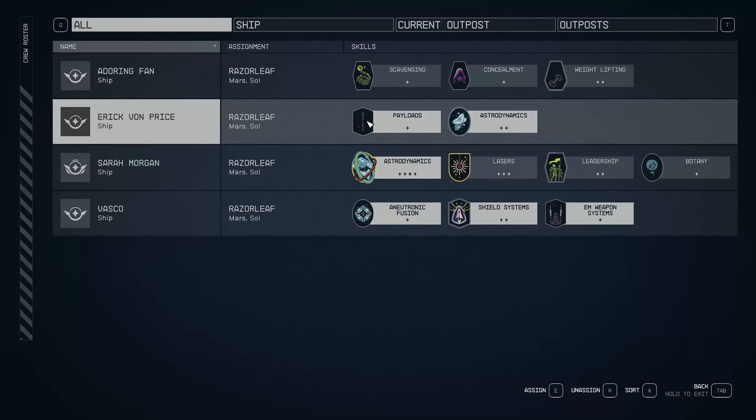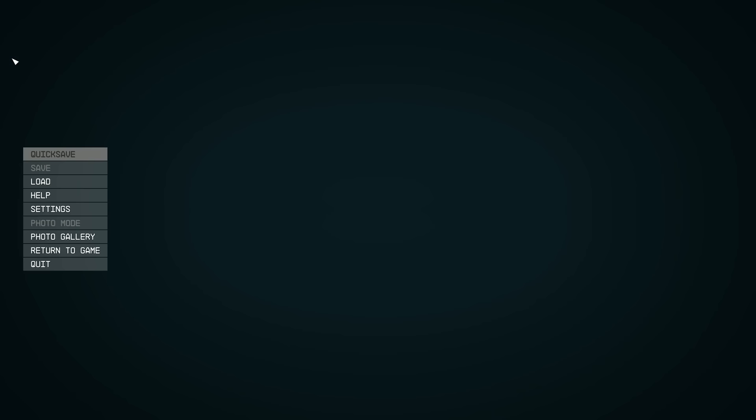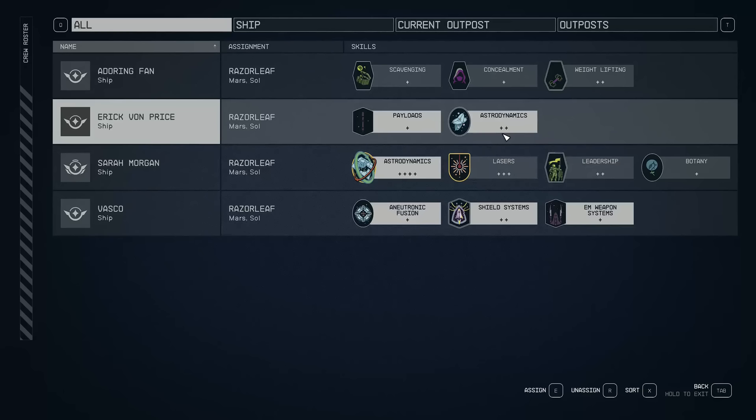Now, why is Eric so important? If you look at his skills, Eric has the Payload skill and the Astrodynamics skill, and both affect your ship. Payload increases your cargo capacity by 10%, and Astrodynamics reduces your fuel consumption by 20%, which is very good for your crew.